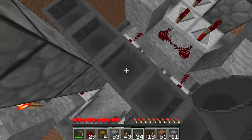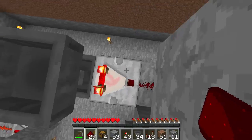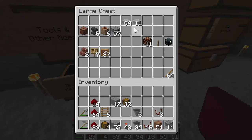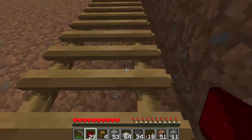Now we need to return to our parts chest because we're going to need another set of pieces — these half slabs, along with some redstone and repeaters. We'll come back over here and hop out of the hole.